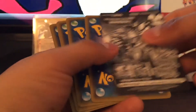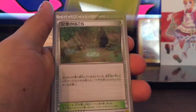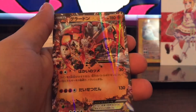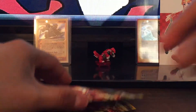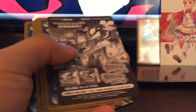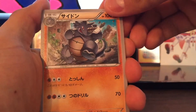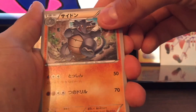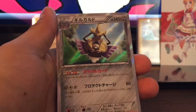We got Grovyle, Marowak, Trapinch, Buizel, Sceptile, Stadium. Nice — we did get a Gardevoir EX! That's nice. So that's our fourth EX out of the box, with two packs left. We got Trecko, Tangrowth, Rhyhorn, Electric Hubbard, Latios, Breloom, and Eevee Slash hollow.